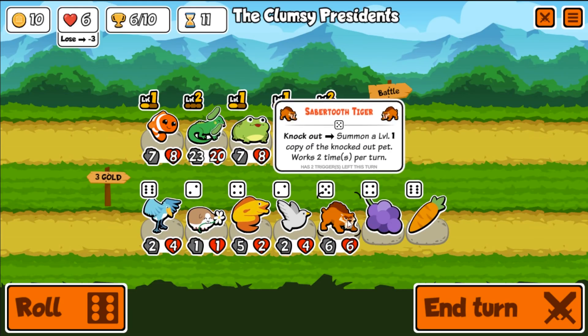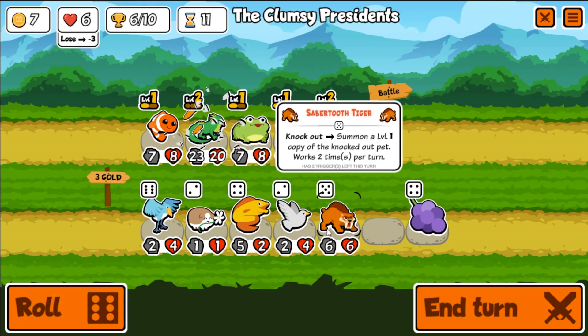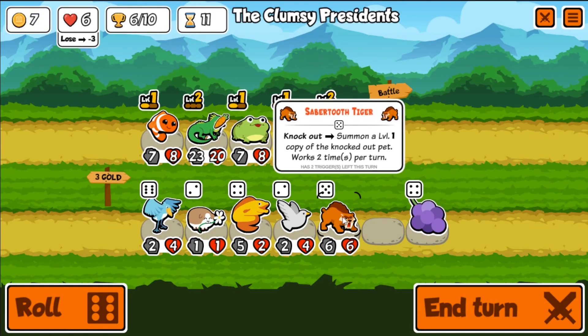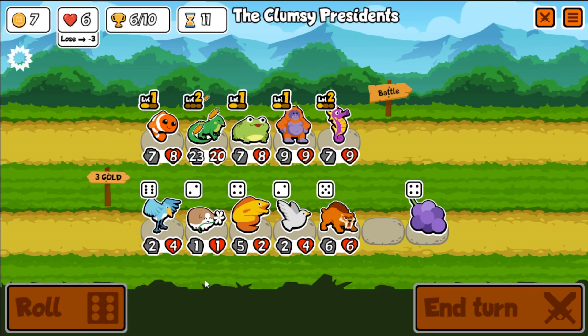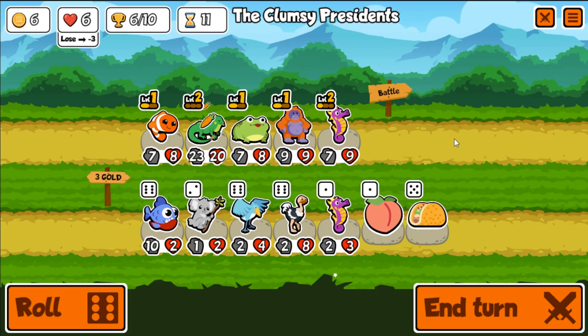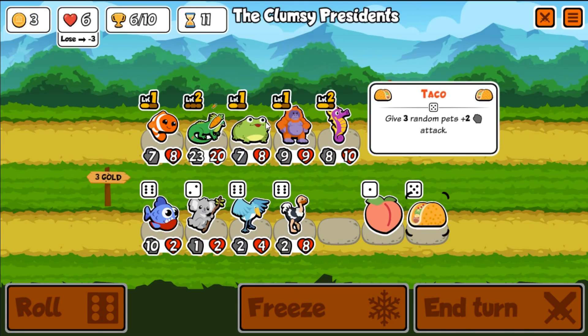Do we need to fortune cookie somebody? Oh my god it's Diego from Ice Age! This is going to be better than a cucumber, so we're giving that to you. If you knock somebody out, summon a level one copy of the knocked out pet — no. I just want some level twos right now really, especially a level two orangutan. We found a clownfish — the clownfish first, and then the orangutan and the toad get a bit of buff by the clownfish. The servers have gone back to not working — they were working so well for the last few minutes.